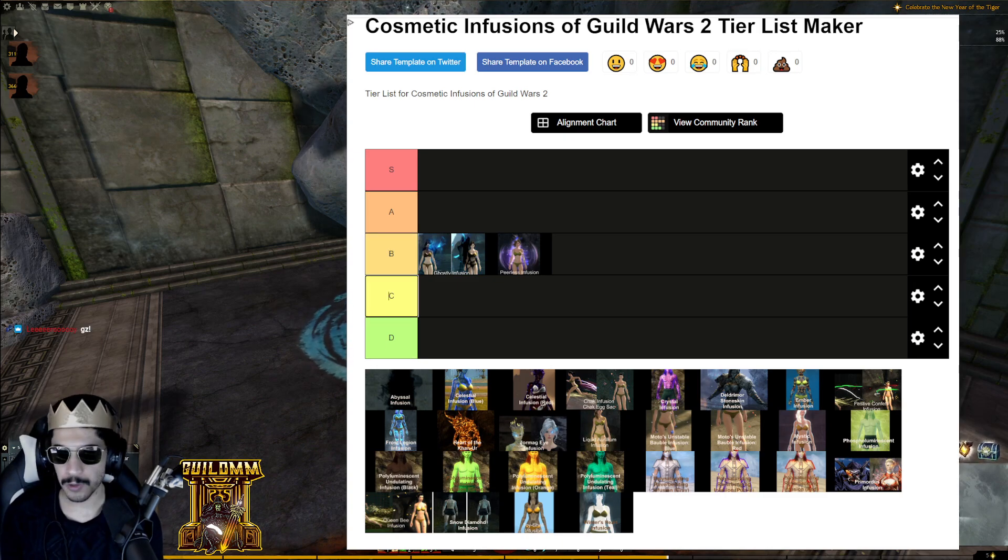I've seen people incorporate Peerless well, honestly better than some incorporate Ghostly. People sometimes don't use it well, but I've seen enough good uses. I'll put it in B tier — and if I change my mind later, we can come back to it.